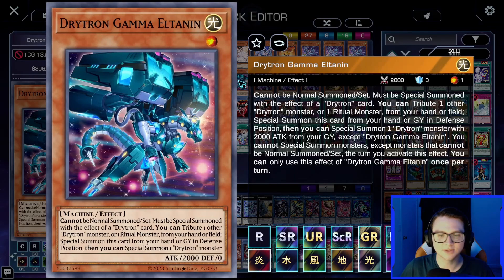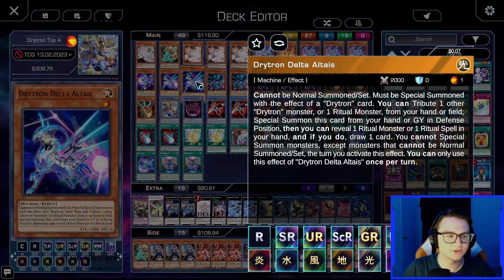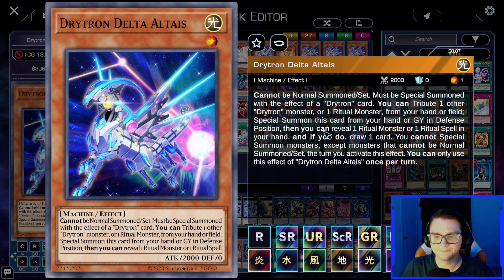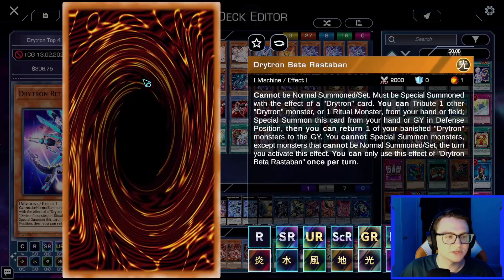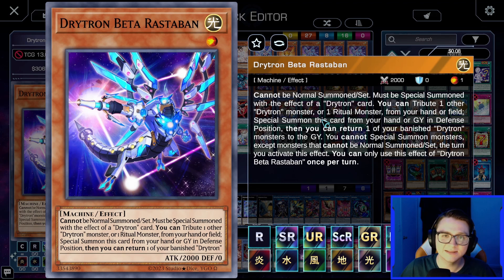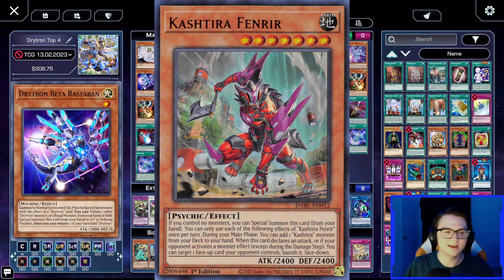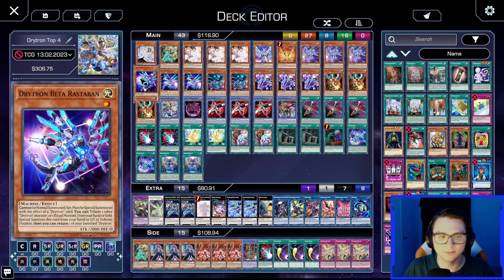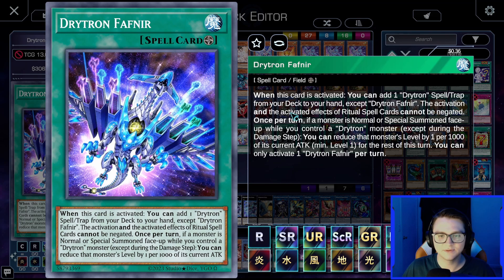We play two Drytron Gamma Eltonen — when summoned by its effect, it special summons a Drytron monster with 2000 ATK from the graveyard, giving more bodies for plays. Drytron Delta Altai, when it uses its effect to special summon itself, lets you reveal a ritual monster or spell in hand to draw a card. We also play one Drytron Beta Rastabon, which returns a banished Drytron monster to the graveyard — mostly useful against Called by the Grave or similar banishing effects, but it's probably the most cuttable Drytron card.